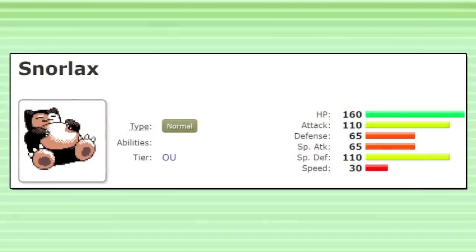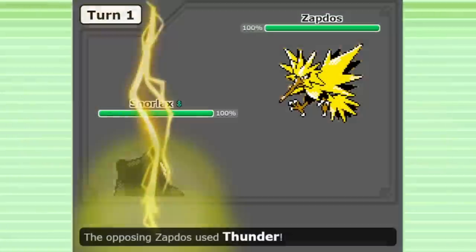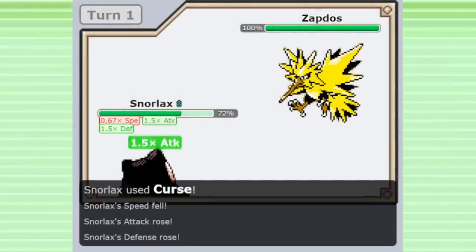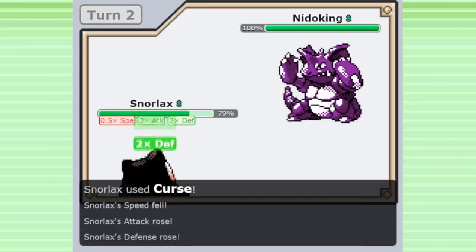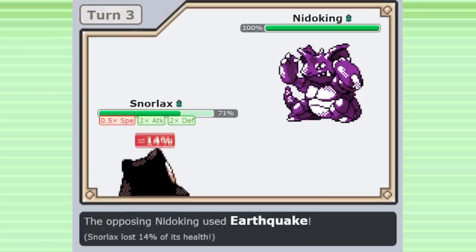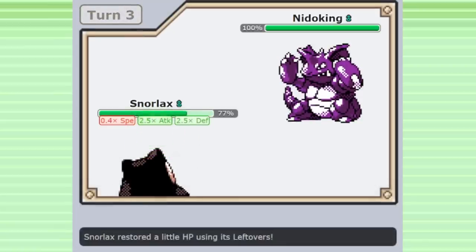The most classic and powerful option that Snorlax has is Curse, a move introduced in Generation 2 that raises Attack and Defense by one stage at the cost of lowering Speed by one stage. This move is perfect for Snorlax, a slow, bulky Pokemon that doesn't care about Speed. Snorlax has amazing HP, Special Defense, and Attack. Its one exploitable weakness is that low Defense. But with Curse, Snorlax has a way to overcome that weakness and snowball to absurdly powerful levels, often sweeping teams and becoming indestructible if given too many free turns.